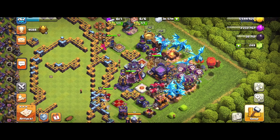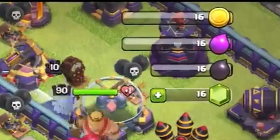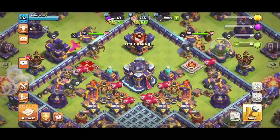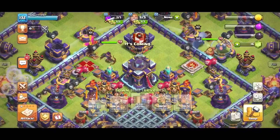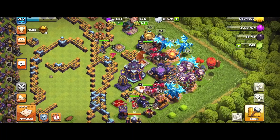The second easter egg: as you can see, the number of resources is all 16s, which definitely indicates the release of the Town Hall 16 update. That one is quite obvious.